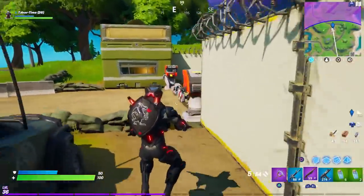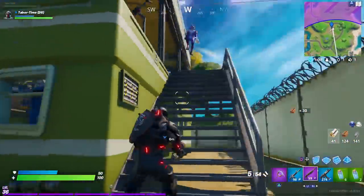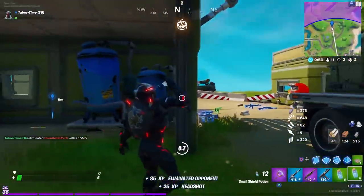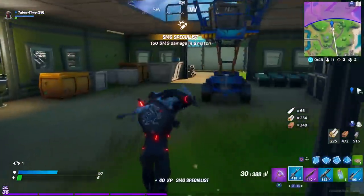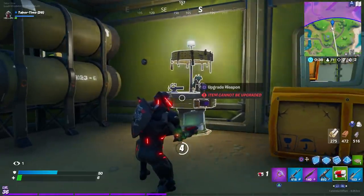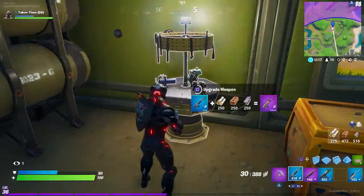The next table is at the EGO Staging Post. There was someone in here but I dealt with it. The upgrade table is right in the middle of this complex building, in the corner. This is the exact location — the EGO Staging Post is just north of Dirty Docks. It also takes a few seconds to upgrade, which I didn't know.